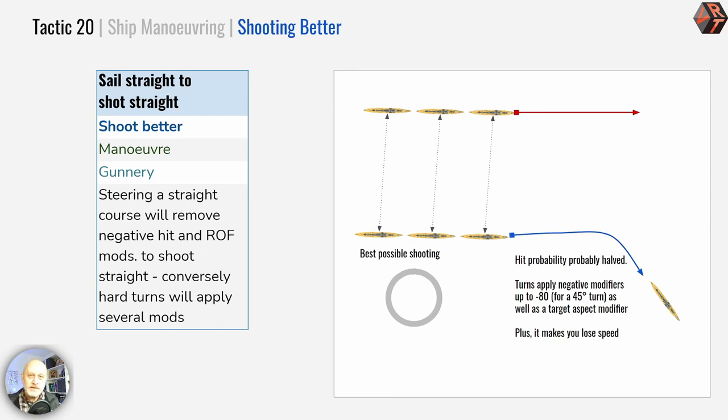Tactic 20: sail straight to shoot straight. If you zigzag and twist and turn, you will not only spoil your enemy's shooting but your own. The mathematical calculations of where I am, where the enemy is, what bearing and speed they're going, how they're turning, and what the rate of change of range is — these are all important considerations for how likely you are to hit. Turning one point (11.25 degrees) imposes a small penalty; turning two points (22.5 degrees) imposes a substantial penalty; and a four-point turn (45 degrees) puts a minus-80 modifier on your shooting.